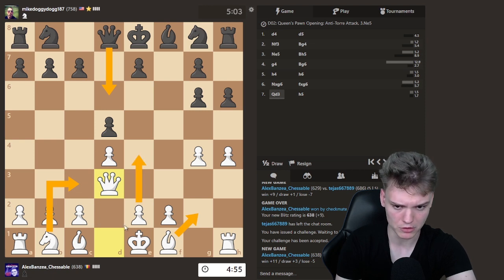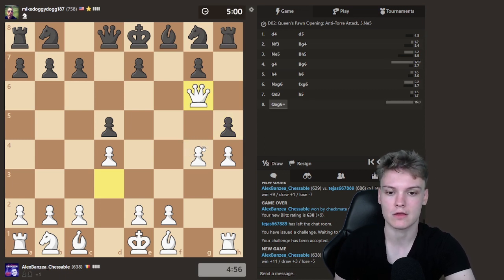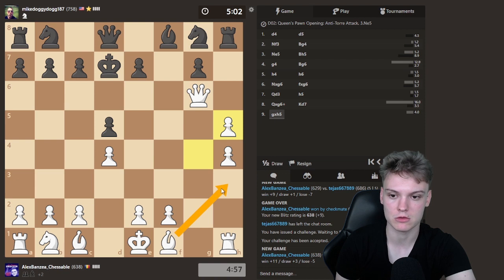We put pressure, we break with e4, and we play Bd2 with long castle. But after h5 it's pretty obvious we can start collecting. And this king is actually looking pretty close to getting mated. Perhaps after takes, Bh3 next could already be quite deadly.